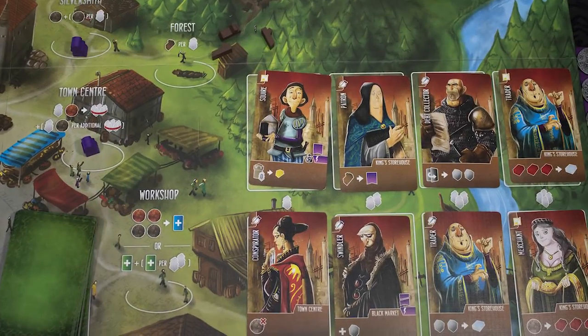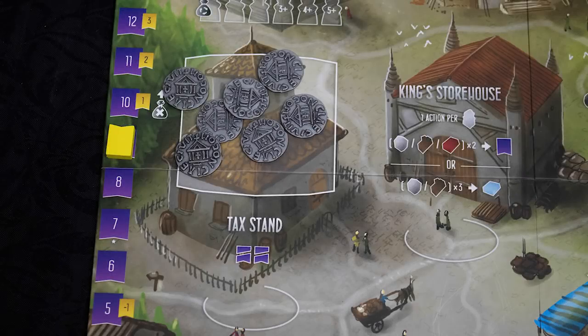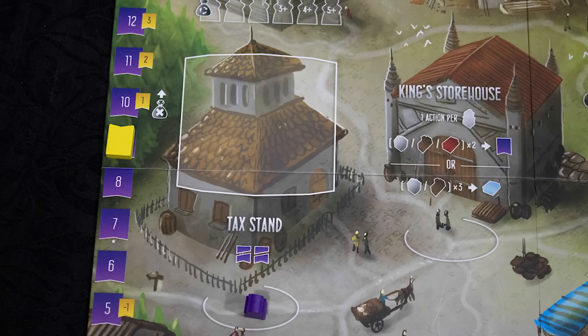You can gain assistance who grant buffs and new building plans at the workshop. Virtue is shown on the tracker at the left of the board. Some actions will increase your virtue, like building the cathedral, whereas others, like robbing the tax stand, will reduce it.